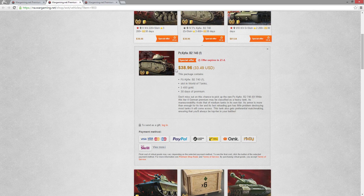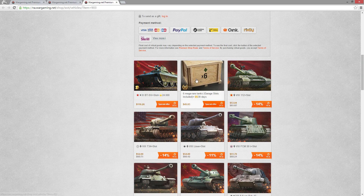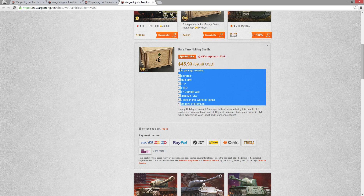I'll definitely pick up the Matilda IV and the E25. The Panzer B2 might be worth picking up for the gold and 30 days of premium - that's not a bad price. Then there are my six rare tanks that I've talked about. I think I will pick them up.